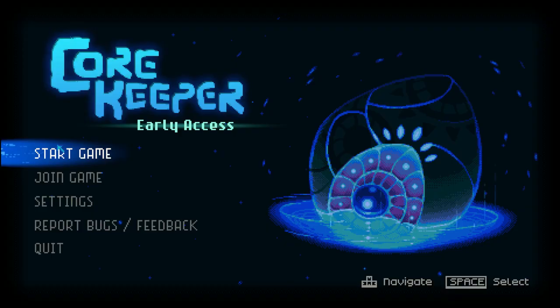Take note of the number and delete it. For me, it's number 2. Now go to your friend's file and rename the number to the same number of the world file you just created. Then paste it into the Worlds folder. And that's it. Start the game and you should be playing in your friend's world as per normal.